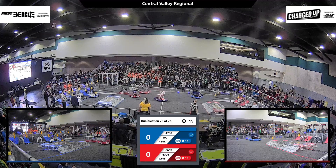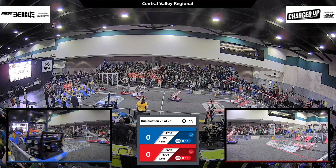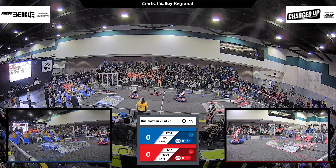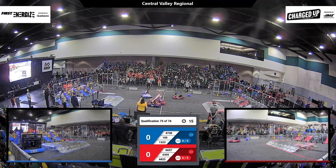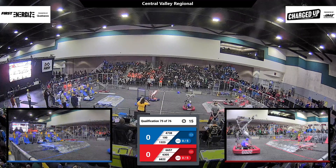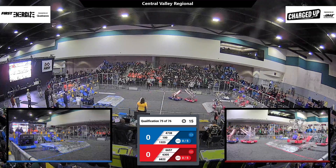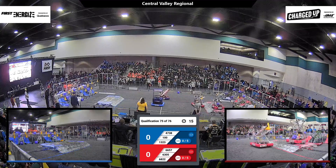Team 100 is in the middle — it looks like their job is to slow down the Red Alliance. 47-38 tries to grab a cube, and they do so. They swerve around the defense and get over to the other side, and 47-38 is able to score it on the low hybrid co-op grid. 68-22 is getting on board the charge station for the Red Alliance.